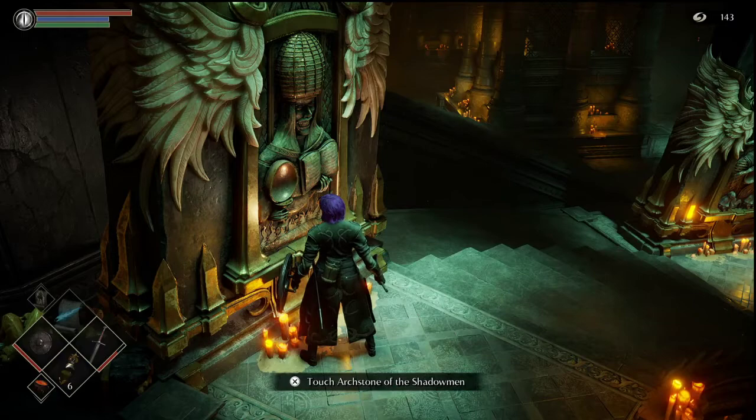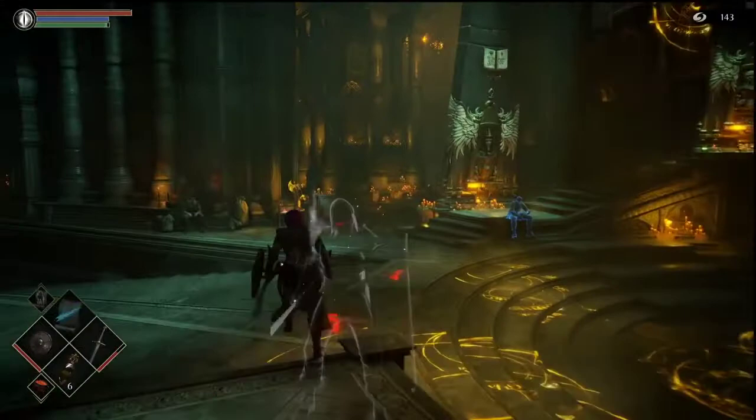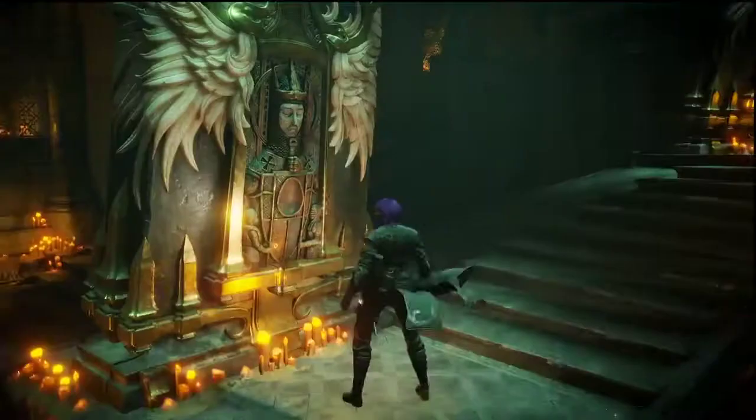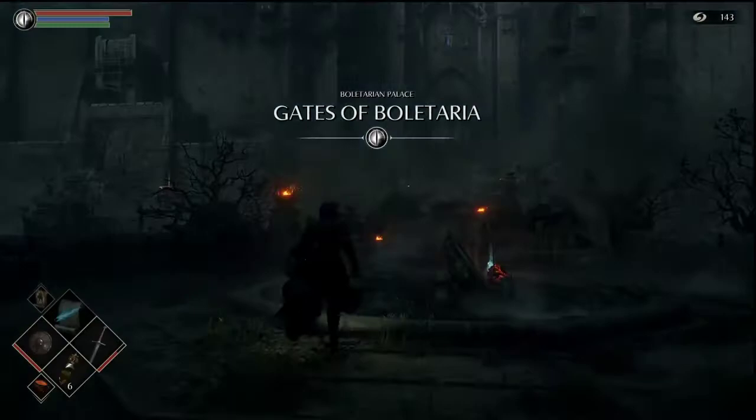Hey everybody, welcome back to another episode of Demon Souls. It's time for a good old-fashioned looting grab and run. We gotta go get one item first that I missed in Boletarian Palace, and that is the Thief's Ring. It basically reduces enemies' aggro rate quite severely - so like this dude would not already be running at me.